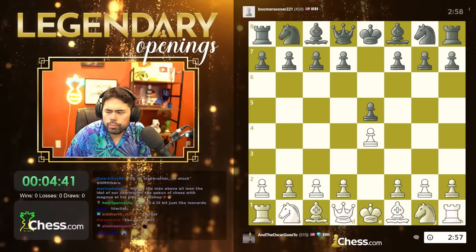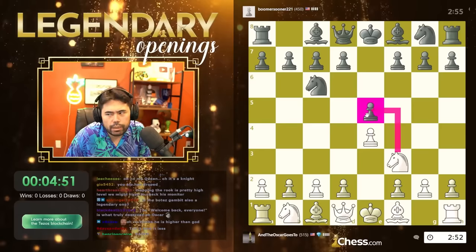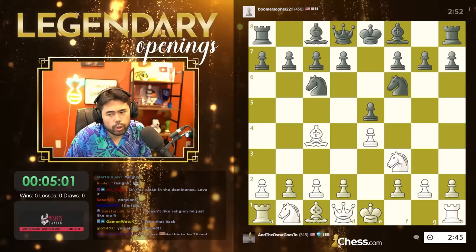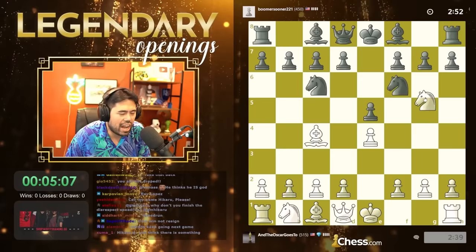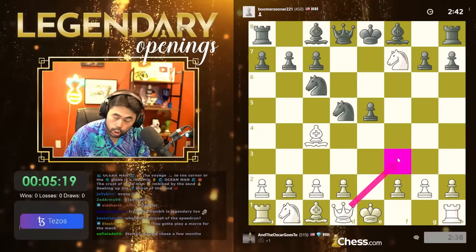I'm manually updating the score — that's number one. So at five I will update the score. He plays e5, let me pull up my notepad. The legendaries I have: Evans Gambit, Ruy Lopez, Italian — basically a whole plethora of e4-e5 openings. Knight takes e5 is the Halloween Gambit, but that's not as exciting, so let's go for the Jerome. The Jerome is bishop c4 and bishop f7. But also the Fried Liver — let's go for the Fried Liver with knight g5.